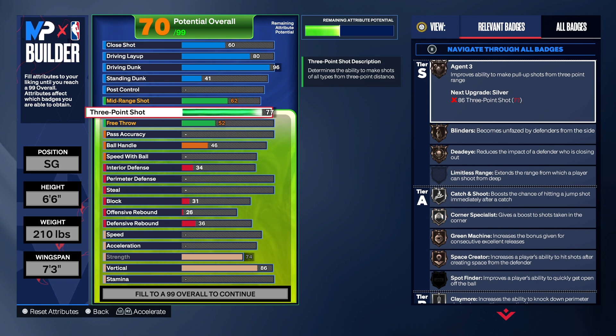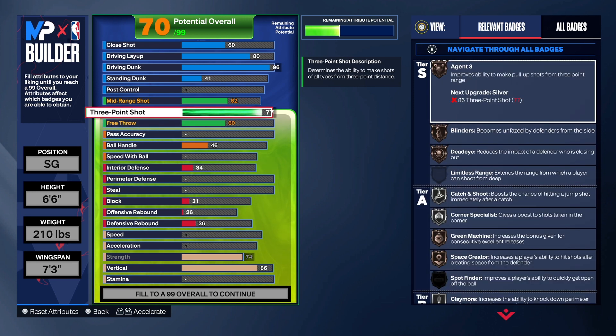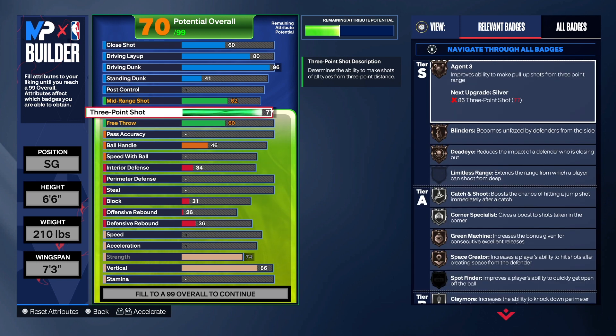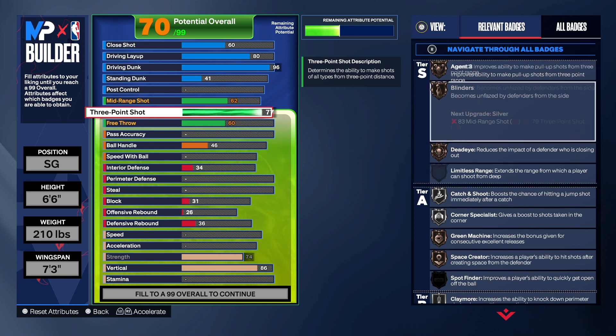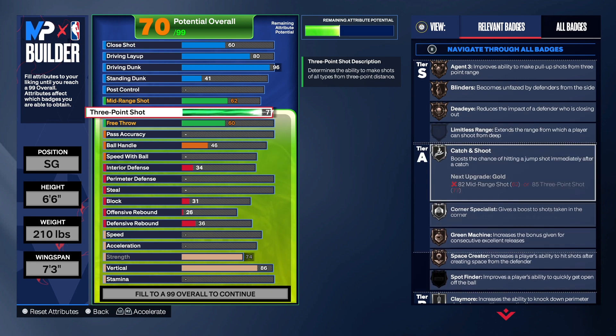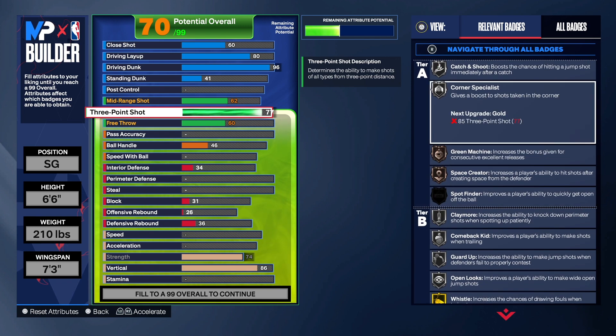This build does have a 77 three-point shot, and that 77 three-point is what we need to get the build name that we got. If you take it up, it does change the name of the build — I want to make sure because I didn't double check that, so I'll check it at the end of the video. With the 77 three, we do get agent three, blinders, dead eye, catch and shoot on silver — which you will be doing a lot of. Use catch and shoot, use claymore, use corner specialist. Those three badges are on silver, which is pretty good for a build like this.